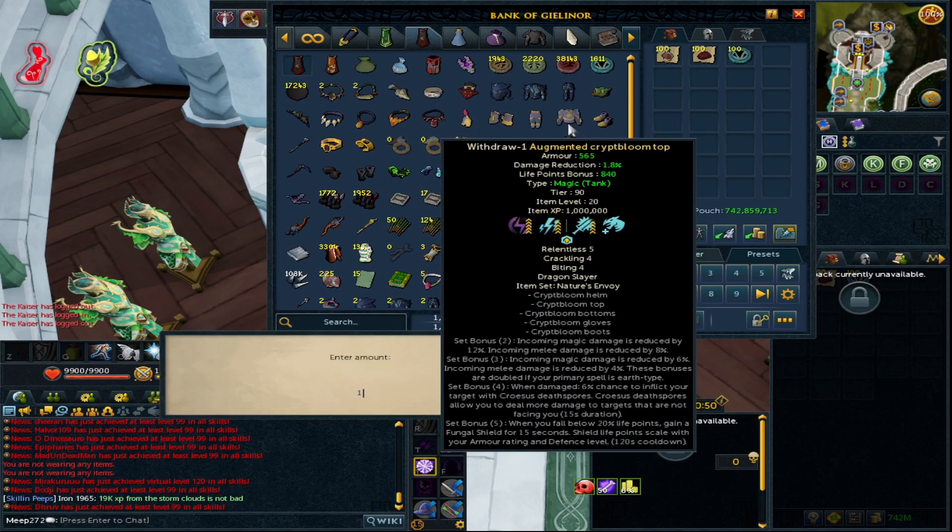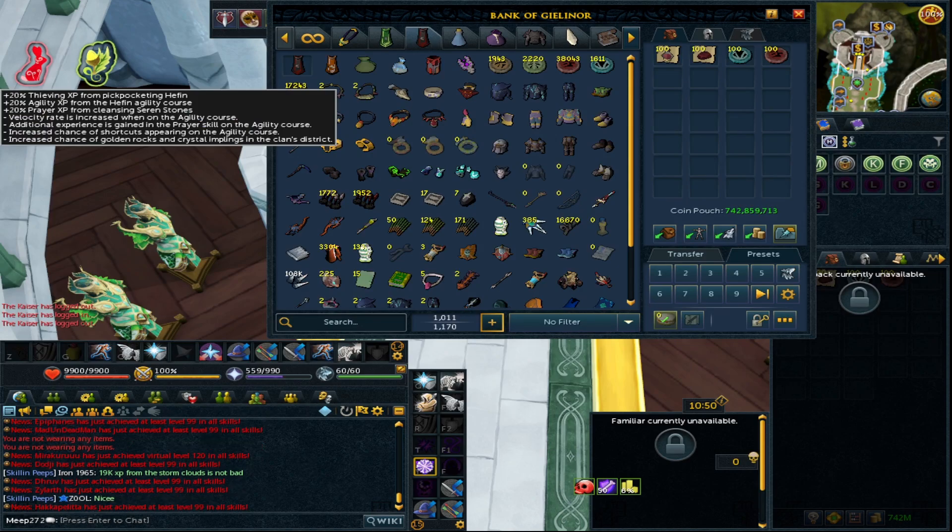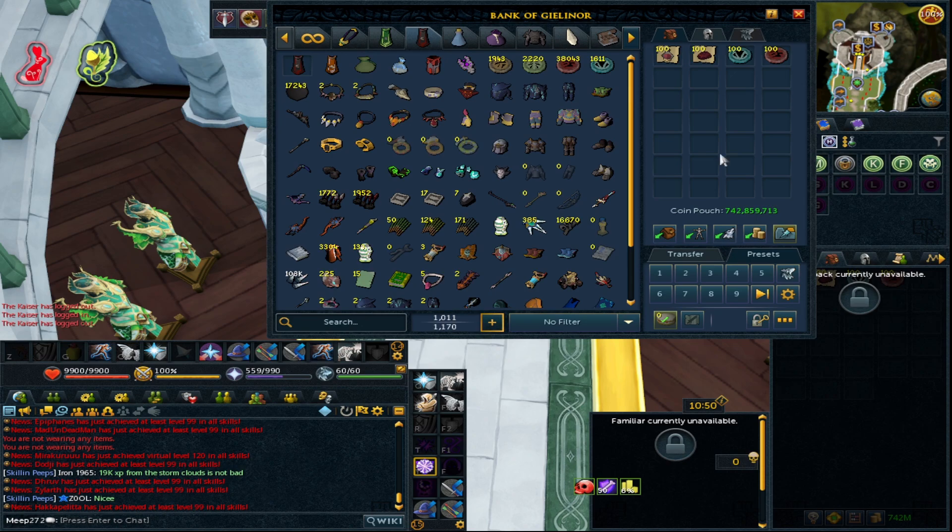If you don't have any blue or crimson charms, go AFK some arch glacies — it'll give you some decent money, the web book prices are quite high, and the pages are through the roof too. You'll get plenty of charms to be able to do this method.